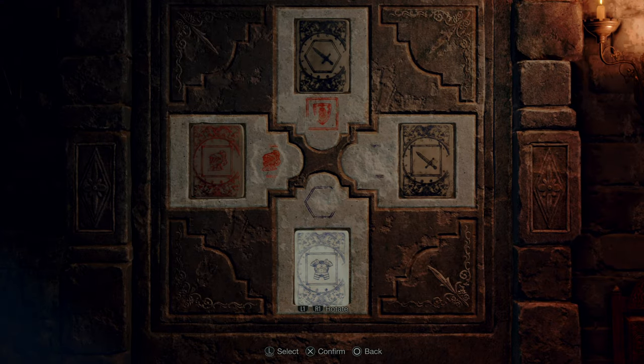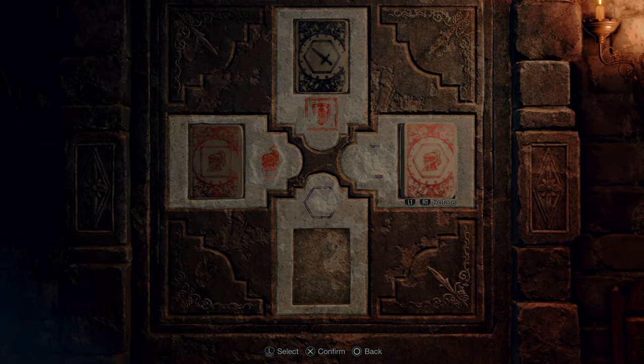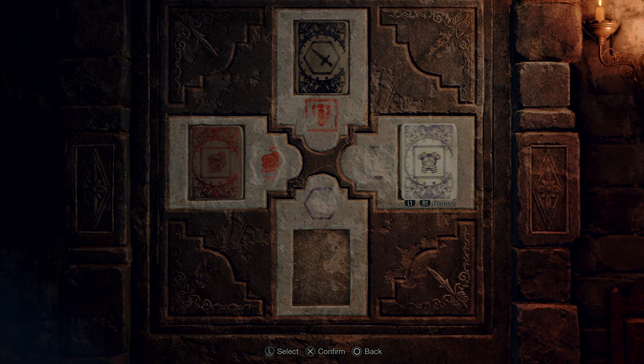Now that every stone is placed, take a look at the drawings in the center of the door. There are two red ones — a shield and a helmet — each with a different enclosing shape, while the two blue ones are missing the drawings, but the shape is clearly visible. The sneaky trick here is that these stones can be flipped, and this way you'll see the drawing at the back.